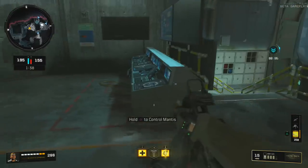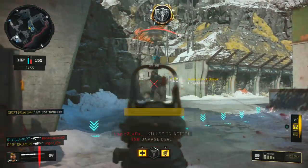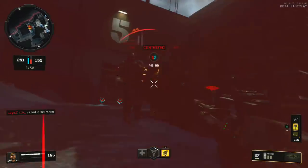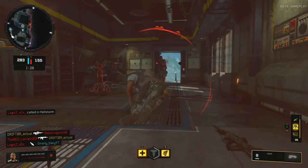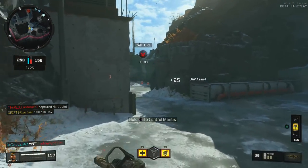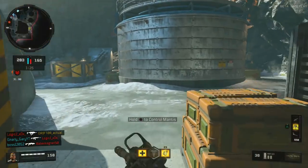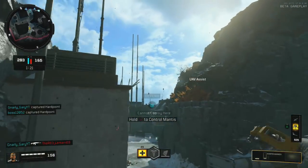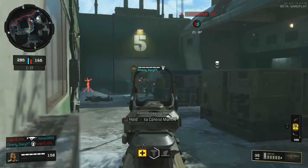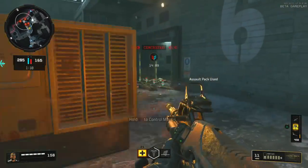The low streaks are all fine because they're easy to get — Hellstorm, Lightning Strike, UAV, all very straightforward. My last tip on streaks: the best way to earn them is to shoot people and then back away after you've injured them a little bit. This game counts all assists as kills, much like Overwatch — if I shoot a guy and do 15 damage, then he walks into a mine and blows up, both the guy who planted the mine and I get the same amount of points toward our streaks.